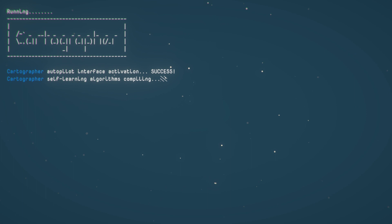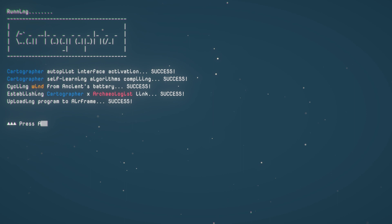Running... mostly gibberish. Cartographer autopilot interface activation success. Self-learning algorithms compiling, success. Cycling wind from an ancient's battery, success. Establishing cartographer-archaeologist link, success. Uploading program to airframe, success. Press A to launch. Good luck, Archeo.